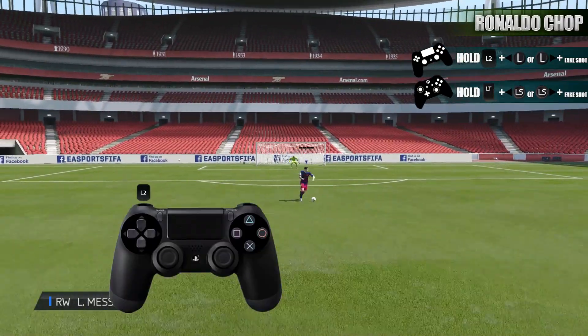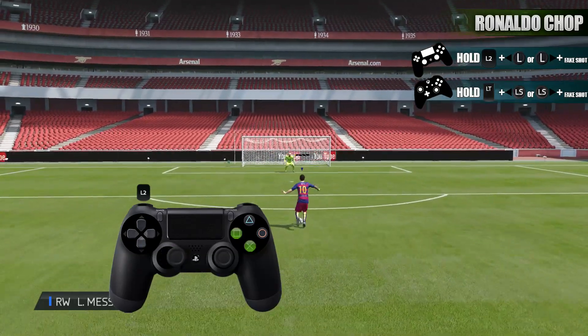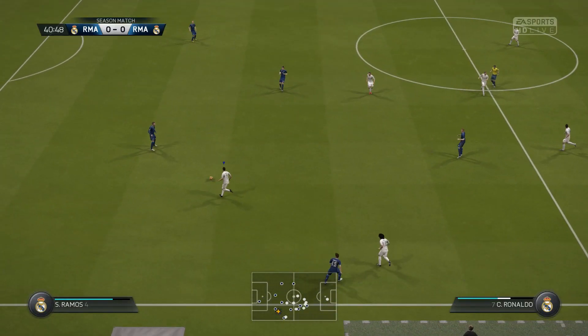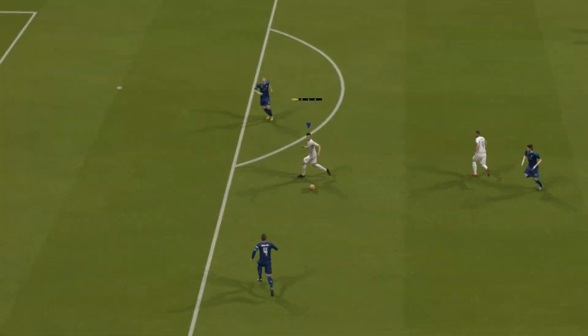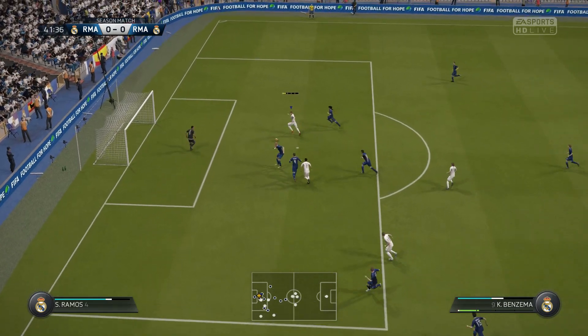Please keep in mind that you have to flick the left analog to a 90 degree angle compared to your running direction, as shown on the screen now. So guys, let's get into the actual content and see the best area of the field in which the move will get the job done and bring you some fantastic goals.